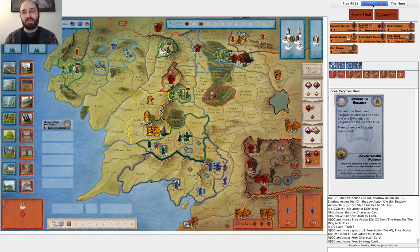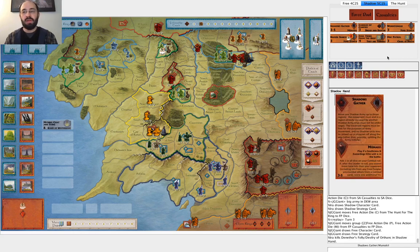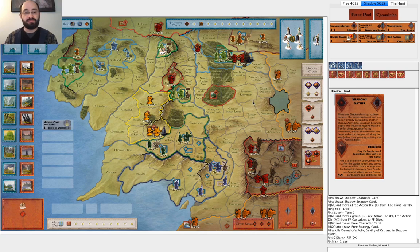He draws, continuing to not draw great cards. Here is something to think about - what do you get rid of here? In terms of cards, I have Shadows Gather, Candles of Corpses, Wormtongue, Nazgul Search, Denethor's Folly, Fallfing from the Deep, and Orc Patrol. You can pause the video and decide what you'd discard. I got rid of Denethor's Folly - I think that's relatively straightforward because I don't have any Isengard units nearby where I'm attacking, and while I eventually want to attack Minas Tirith, I'm still kind of far away. I like all these character cards - I want to be able to cycle with Wormtongue once my Witch King is up here.